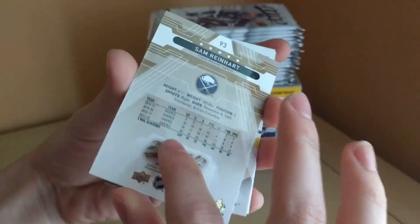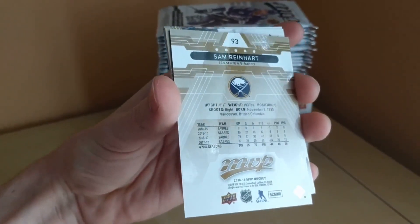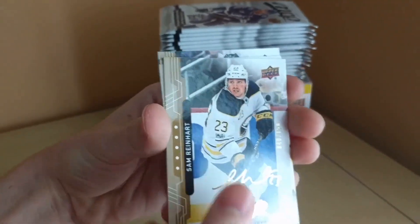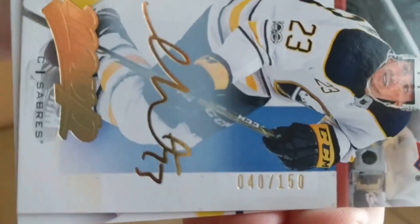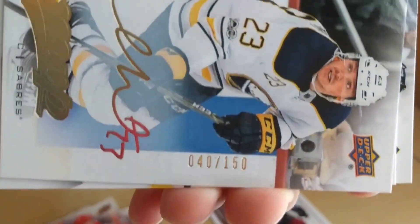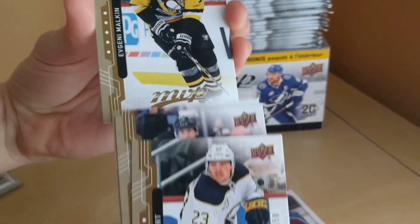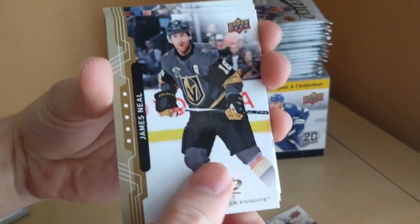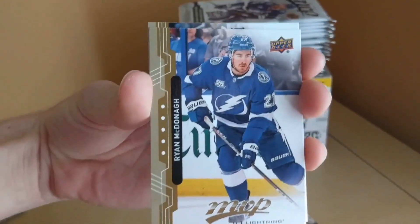Here's the back of the Sam Reinhart gold script, numbered 40 of 150. Nice looking card. James Neal and Ryan McDonough round out the pack.